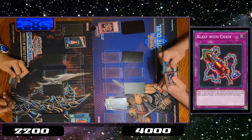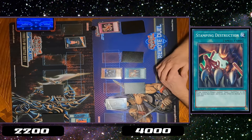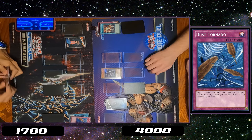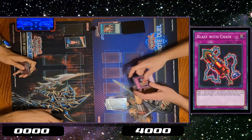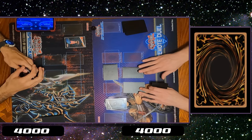Draw. Standby? Main phase. Normal summon baby. Sure. Stomping this one. Chain. Fine. Right down to 17. Swing for 12. Attack. Left turn to make 17. Set 1, set 2. Go.